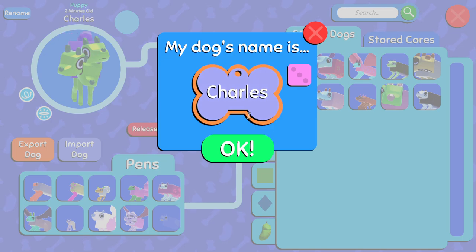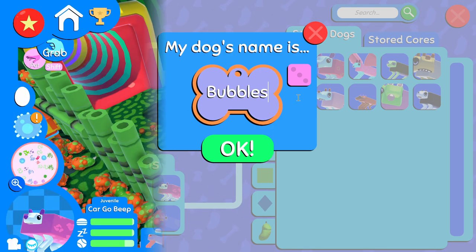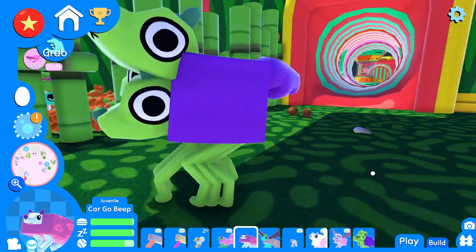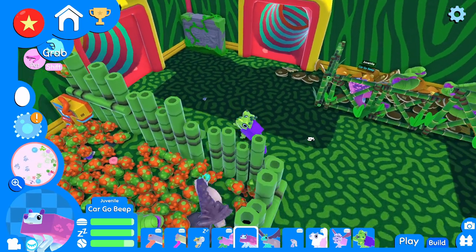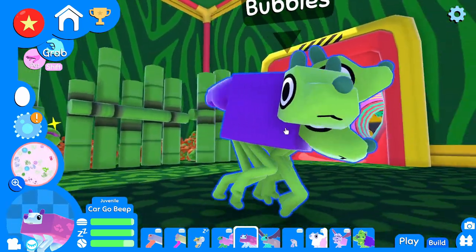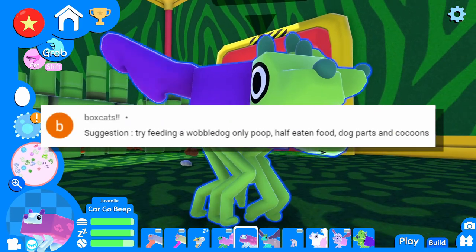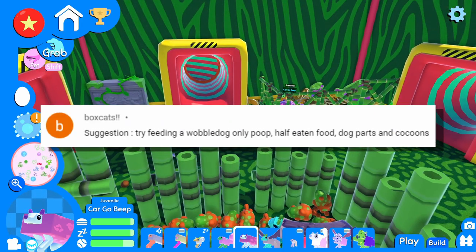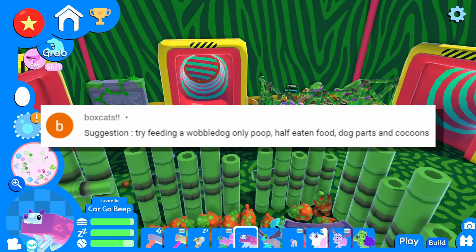We're going to name you after your owner — Obligated Bubbles is a little long, so let's just go with Bubbles. You kind of slowed down my frames a little bit when you popped in, but you're still pretty sick. You're going to work for our next experiment, which comes from Boxcats and says: suggestion — try feeding a Wobble dog only poop, half-eaten food, dog parts, and cocoons.